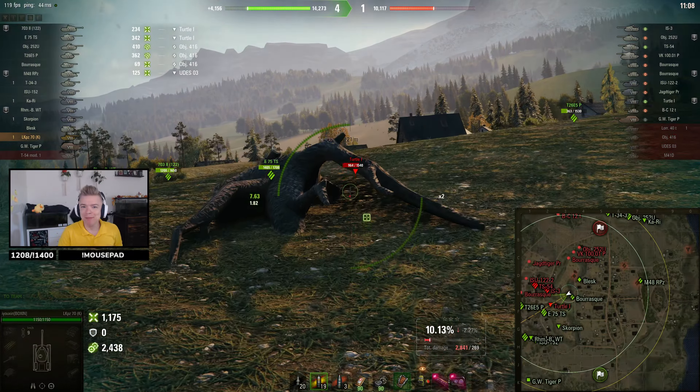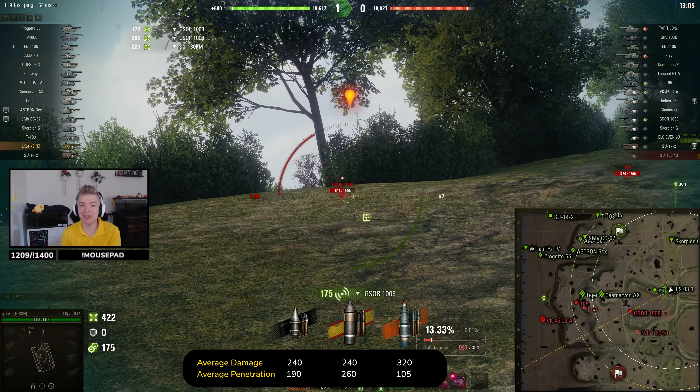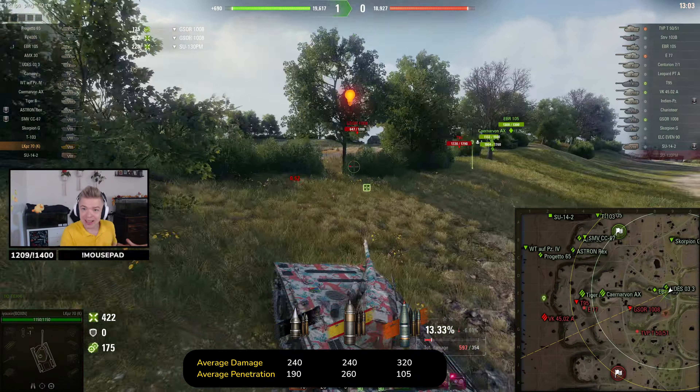Specifically, HE rounds with 105 millimeters of pen and 1000 meters per second shell velocity. With such gun characteristics, you want to do damage, and you should. This is the best way to stay consistent with this light tank and with all light tanks in general. But does this make LKPZ an OP premium? Since it's a new tank, we are still learning where we can use our gun depression, and it's crazy how often I got surprised about being able to play on a random ridge line. But it is super hard to play, and I would not recommend this tank for new players.